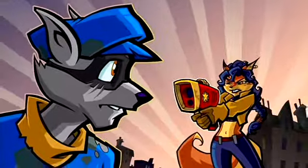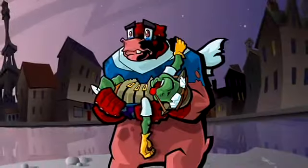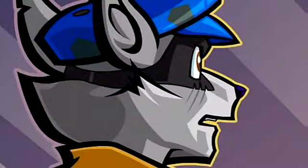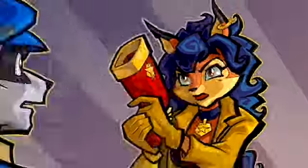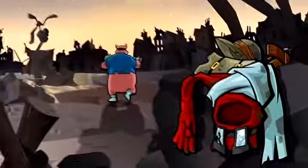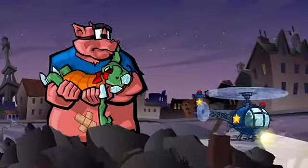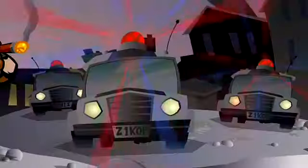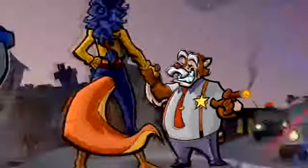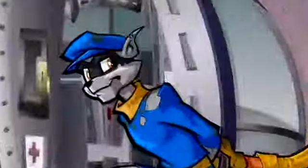How ironic that Carmelita, a police officer, would be the one to lift the curse from the Cooper family. The menace of Clockwork would never again rise to threaten me or my children. True to her nature, she informed us that we were all under arrest. But one look at my gang told me that we were in no shape for a fast getaway, so I offered to go peacefully in exchange for letting my friends walk.